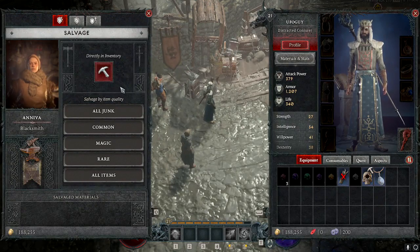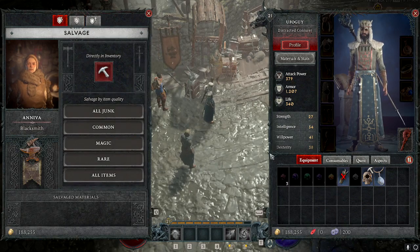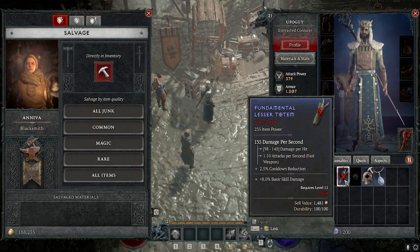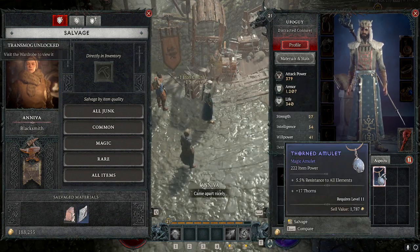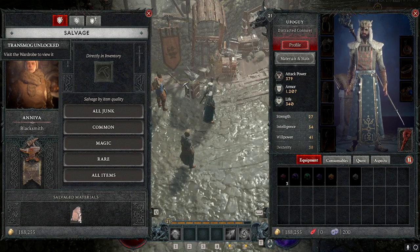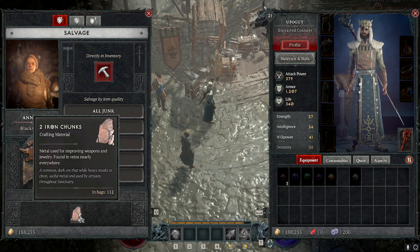First of all you can salvage your junk. By the way, you're going to be able to upgrade your items really early in the game, so you should start doing that as soon as possible. I'm going to salvage one by one and you can see that I just received iron chunks and other materials. All of these things will be used for crafting my weapons, my armors, increasing my affixes and base armor, and of course weapon damage depending on what you upgrade.